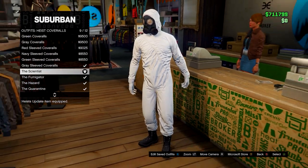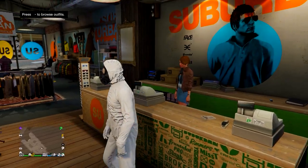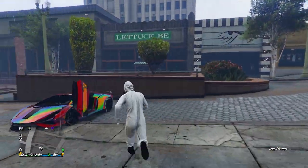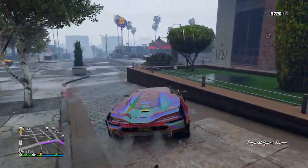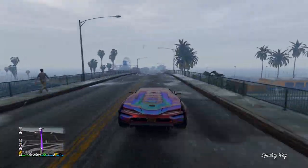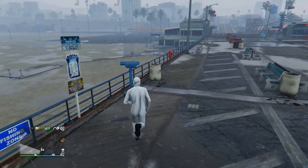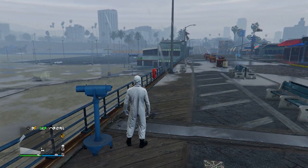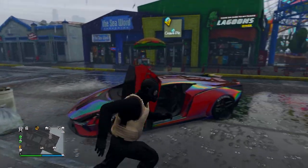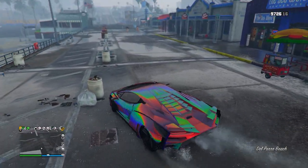After saving, head down to Outfits, Heist Coveralls, and equip any of the last four with a gas mask. Then head over to the telescope on the pier. Run by the telescope, spam right on the D-pad until you're standing still. Open your interaction menu, equip the outfit you just saved, run away, and the gas mask should merge onto it. Head to the mask store.